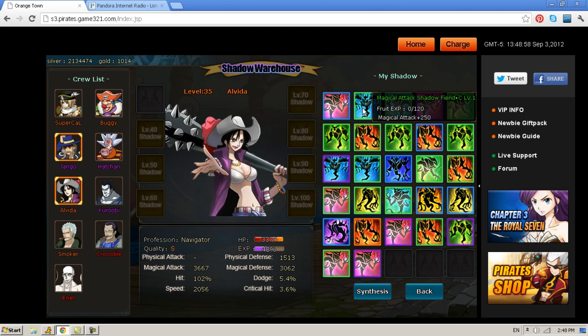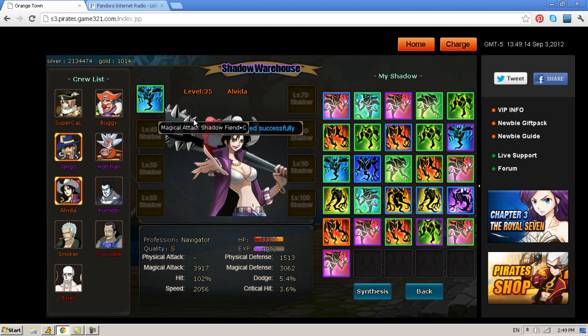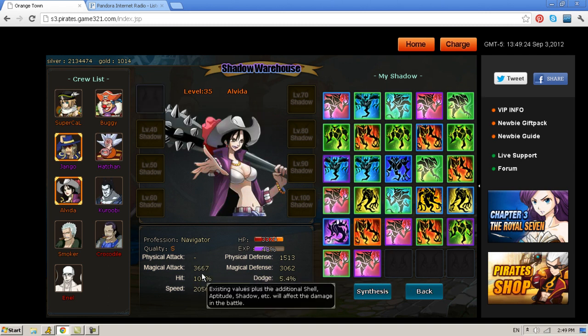If you just hover over the shadows, it will give you a basic idea of what the shadow does — your physical attack, critical hit, physical attack, magical, block break, HP, etc. To equip a shadow, you just click and hold and drag. This one is magical attack — you'll see that my magical attack is at 3,917. Drag it off, and it drops down.